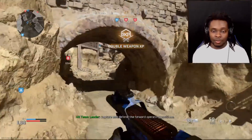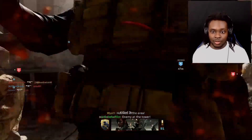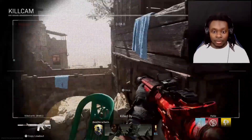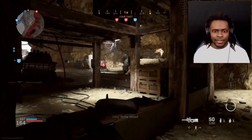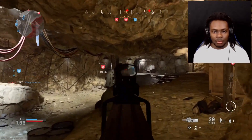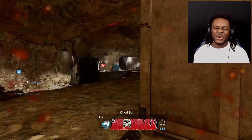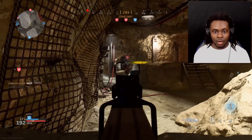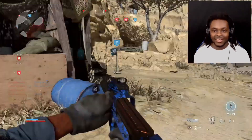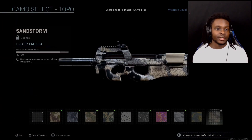Why do they keep putting me into maps where they're already losing? I gotta take Domination off — every time I join a Domination match you're getting beat by a landslide. The camo we're looking for is Sandstorm. There's one mounted kill — that's a mounted kill. Eight more. We need eight more mounted kills to get Sandstorm unlocked.